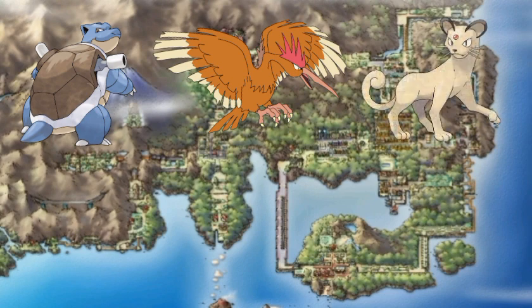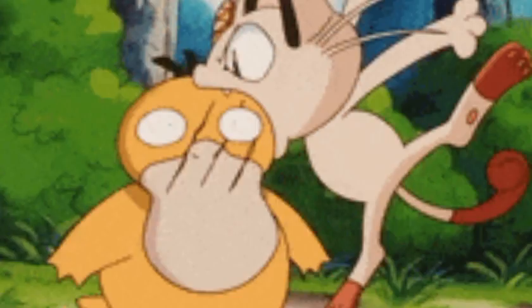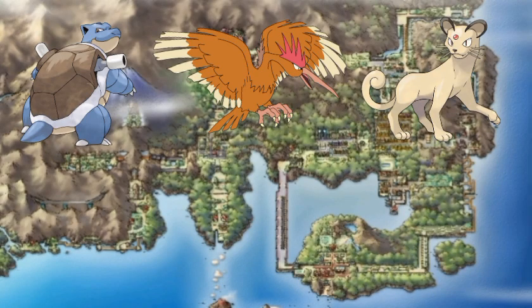The next team member was Persian. I found a Meowth and thought it would be cool to have a cat on my team, so I added Persian. Its Slash move was extremely strong.